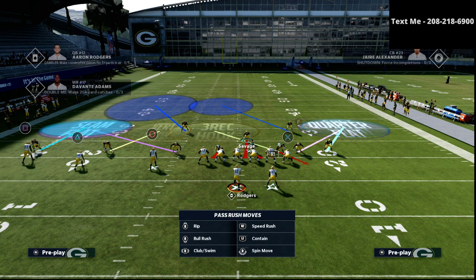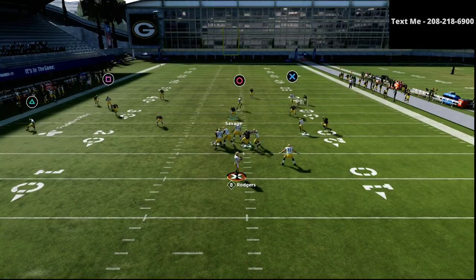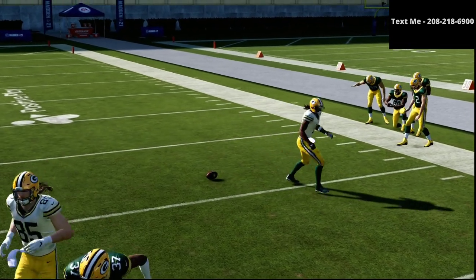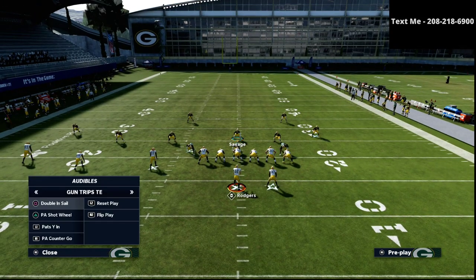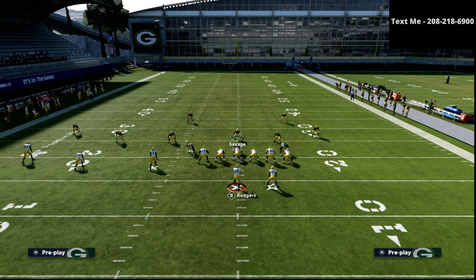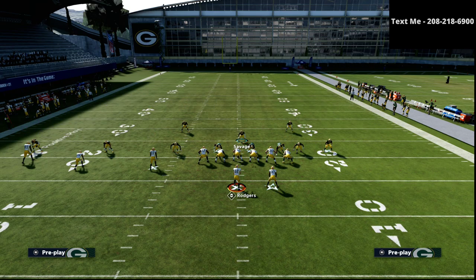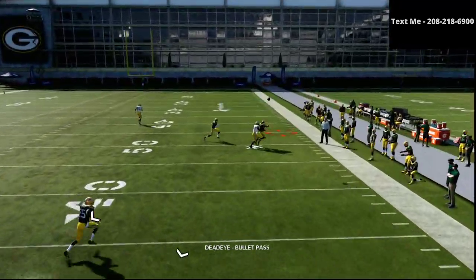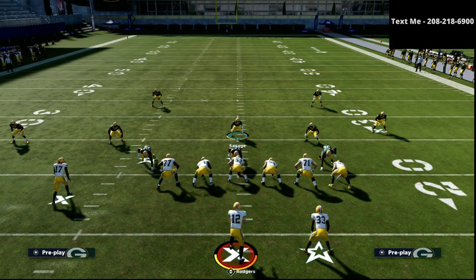If they try to throw a streak to the tight end, it's not really there — it has to clear over the top, and by that time your user should be on it. Also, if they're running curl flat, you've got cover two on the right with the 30-yard cloud flat. Because that cloud flat is 30 yards, it's very difficult for them to get over it. That is why this is the best defense for trips tight end — it takes away a lot of the powerful concepts that trips tight end has to offer.